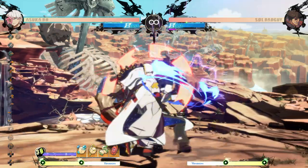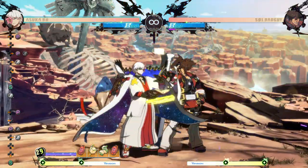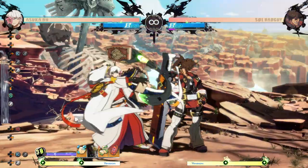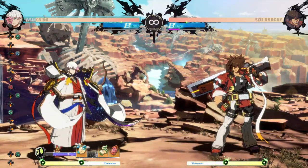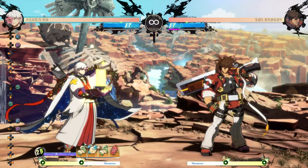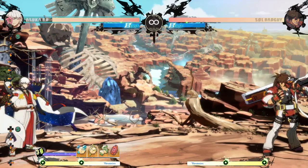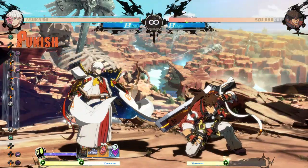The best pressure situation comes from dash cancel into cube from 5K or close slash, since it sets up plus frames and keeps you close for a strike-throw mixup. With some of the higher block stun cubes, you can try to fit in a tap dust or 6H. If you don't have a lot of mana to continue with strength, doing close slash, far slash, 5H into mana regen is a nice safe way to get some back. It's also good to do this string to get some spells bookmarked. Asuka regens mana faster the closer he is to the opponent, which can make a big difference when using the lifesteal mana regen. Also because mana regen has low recovery, it can be used to bait Y or C after fast attack spells.